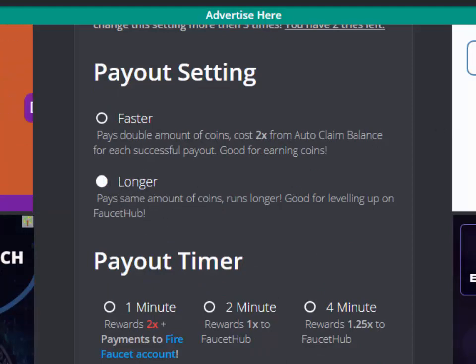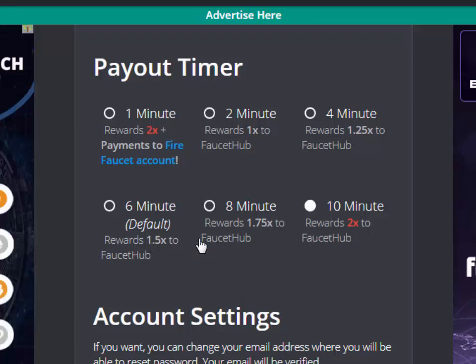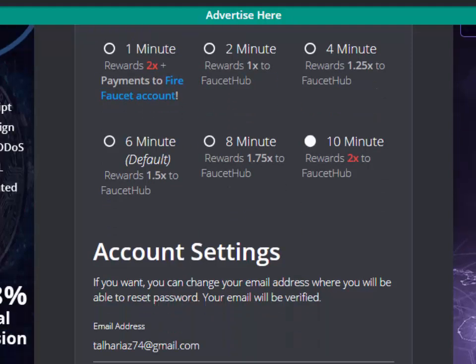If you select the timer to 1 minute, then you will get 4 Satoshis after every single minute. So according to that you can make 6,000 Satoshis daily of a single currency, meaning you can have 6,000 Satoshis and the equivalent of all the currencies in one day.